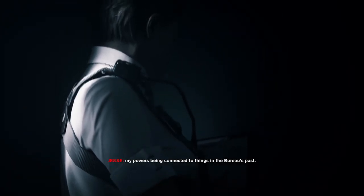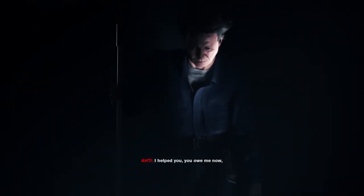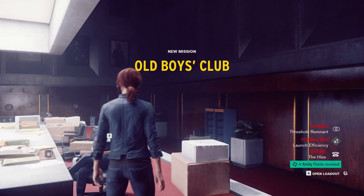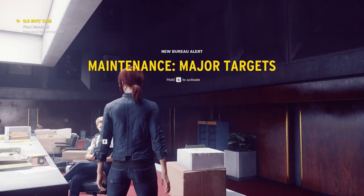What Emily told me about Ordinary, my powers being connected to things in the Bureau's past — I am so close to something. Do you feel it? Something's coming. We take turns to come for a visit. I helped you — you owe me now. And when time comes, I will come calling. Not creepy at all. Four ability points — please and thank you. I will take them and love them as my own.